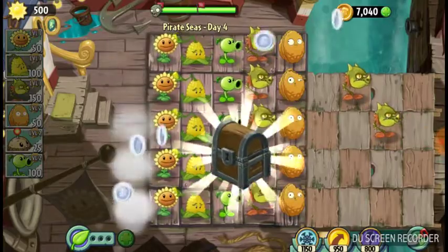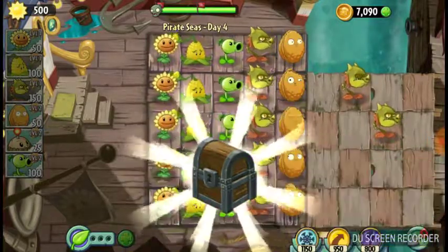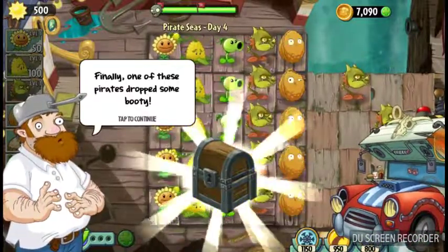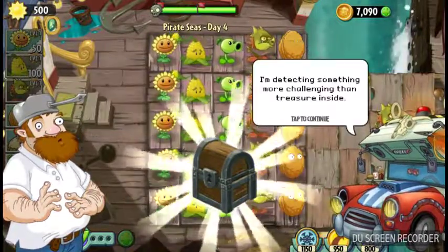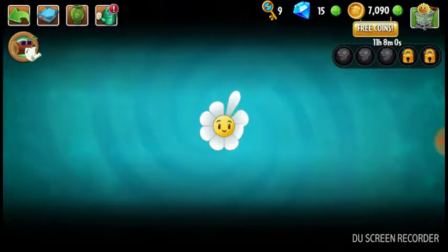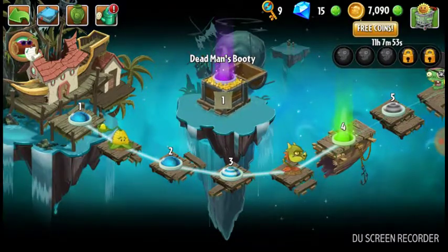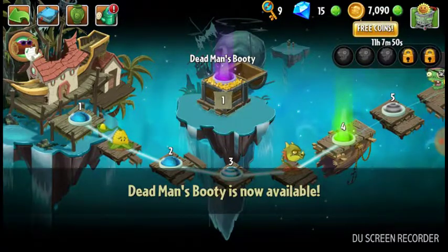We got a treasure chest! What does it do? Oh my goodness, what is it going to have? Finally, one of these pirates dropped some booty — they dropped a little bit of booty along the way, even in ancient Egypt. Our first endless mode unlocked: Dead Man's Booty! Survive level after level of escalating zombie attacks — test your skills in this endless zone. Dead Man's Booty is now available.